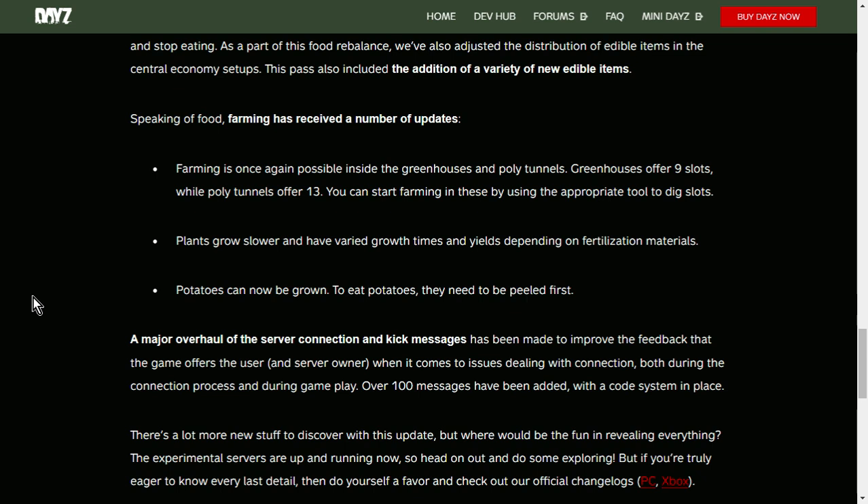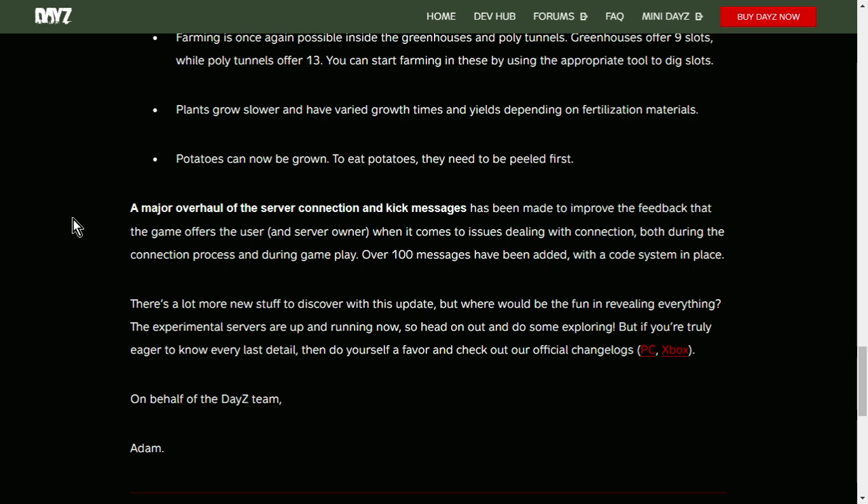Speaking of food — farming has received a number of updates. Farming is once again possible inside greenhouses and polytunnels! It was always strange because you'd wander around Chernarus or Livonia, see a greenhouse, and think that's where you'd grow stuff — but you couldn't. Now you can. Greenhouses offer nine slots and polytunnels offer thirteen. Plants grow slower with varying grow times and yields depending on fertilization. Potatoes can now be grown and need to be peeled first.